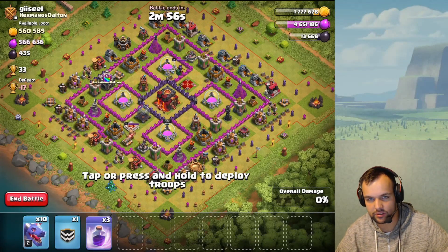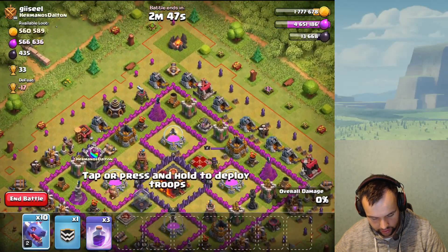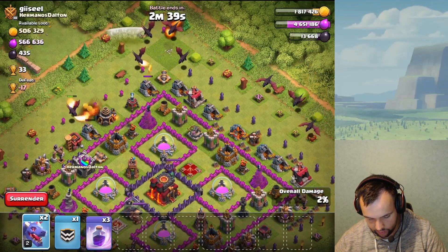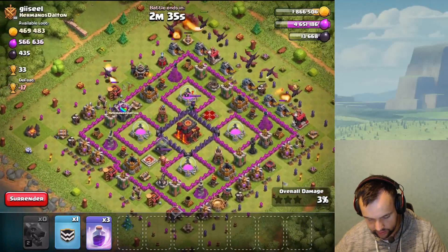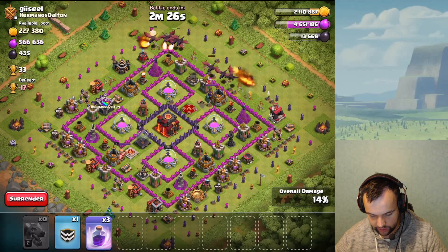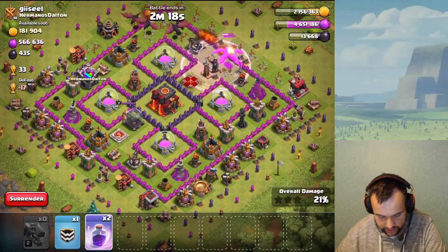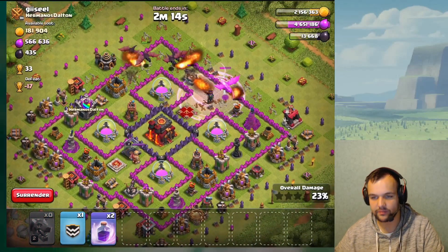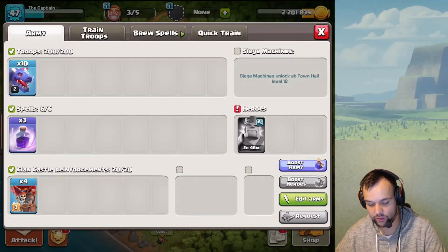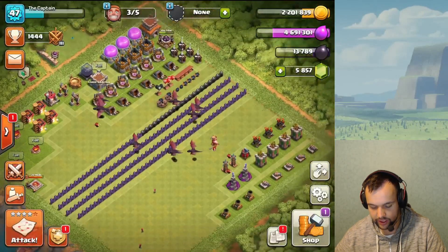Let's attack this Town Hall 10 with 560k loot — some of it should be in collectors and gold mines. It wasn't quite as good as expected though — the base has X-Bows and it's a tough one for us. We drop a rage spell to take out the gold storage along with the Archer Queen, but that's pretty much all we got. Lost the attack, but we got some nice gold. We have a lot of trophies for a Town Hall 8 anyway so it's fine.